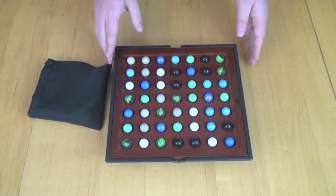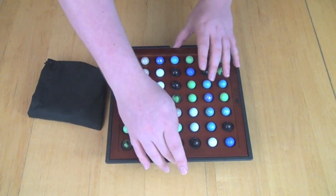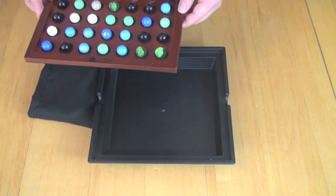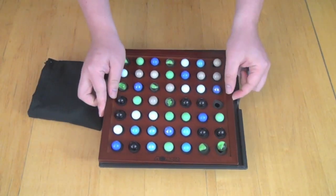Here we are looking at Stomple. As you can see, we have a board with a layout of marbles on it. All these marbles were put out randomly — basically dumped out of a bag and onto the table. And underneath this board, you're going to see that there is an area where you push the marbles through. All these marbles are resting on a membrane, so I can push them through and they will land in this area here.